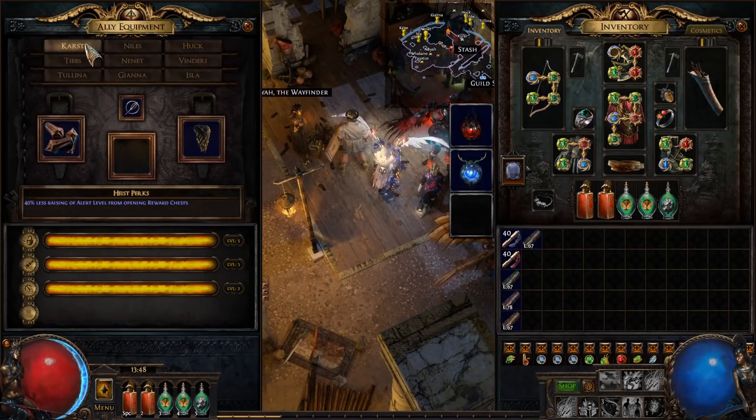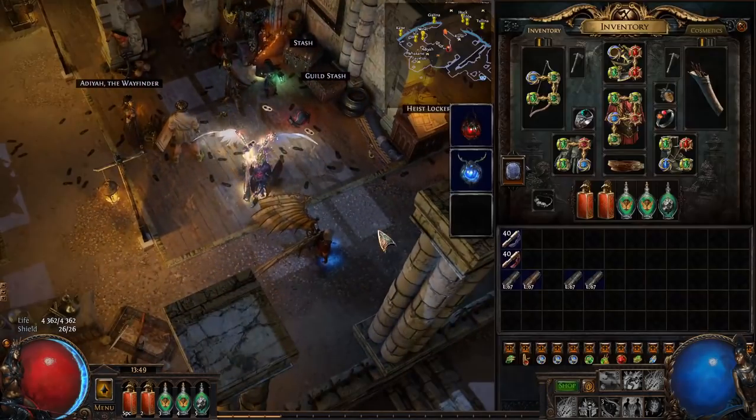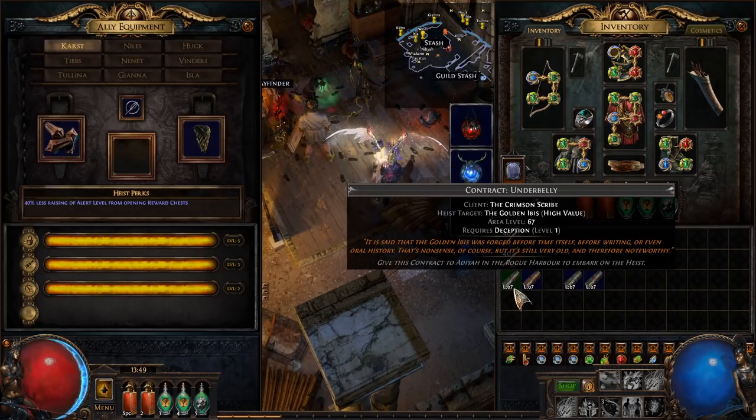Let's go down the list — this is also included in the document linked in the description. We're going to run a Cast mission (lockpicking, perception, or agility contract) — this will unlock Huck. We run Huck to unlock Niles, Niles to unlock Vendiri, Vendiri to unlock Gianna, Tibbs to unlock Tolina, and Tolina unlocks Ninette. The reason we do this is so that once we run blueprints, we have all of our heist members as options. Once you've done all your little contracts to unlock your people, you should have a nice stock of contracts to run.